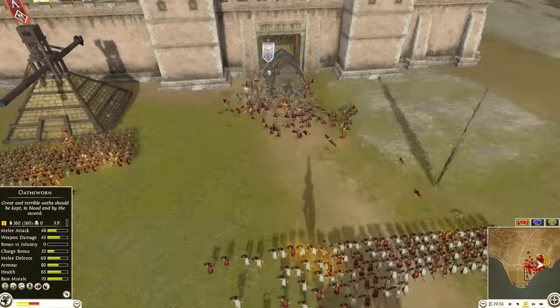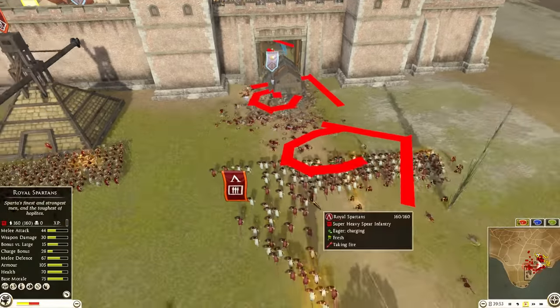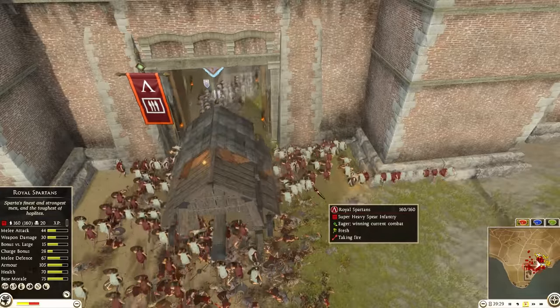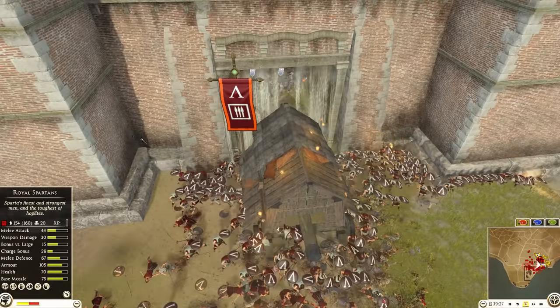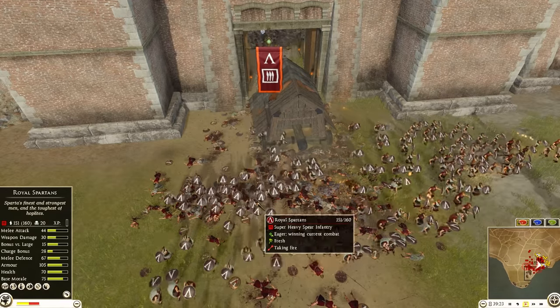The spartan unit got destroyed obviously, and now he's sending his royal spartans in to try to break the gate, which is a terrible choice. The infantry are retreating back inside and the royal spartans are following. Now they are dying because of the oil — that's the tricky thing with the gate. Just don't try to break it when it's not neutralized.